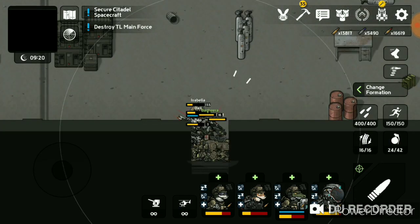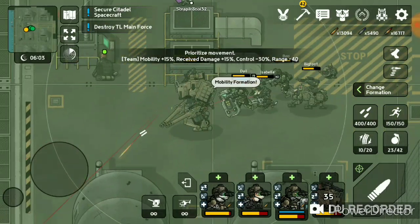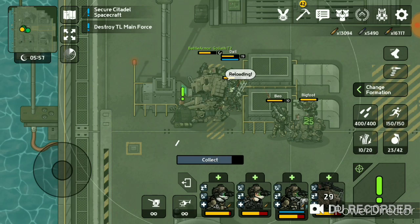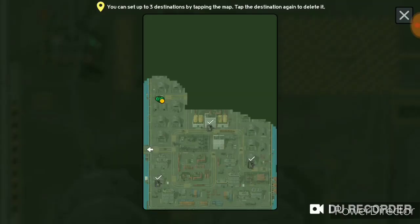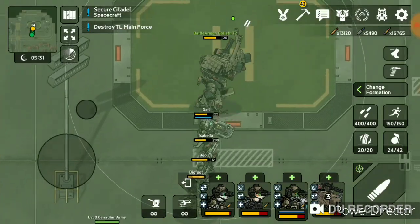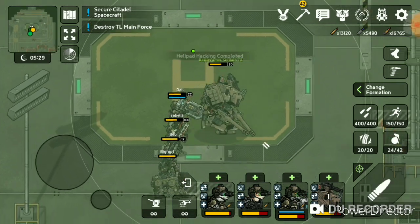I got some shoes — nice. I kind of want more of those outfit items actually. The shoes I don't mind. Alright, there's a helicopter pad here — there we go, nice.